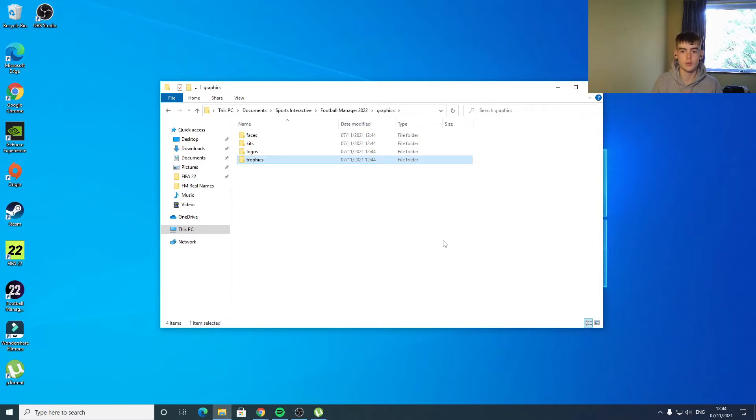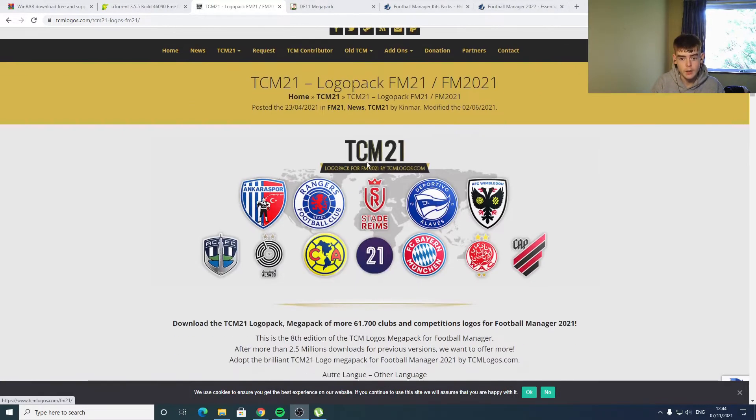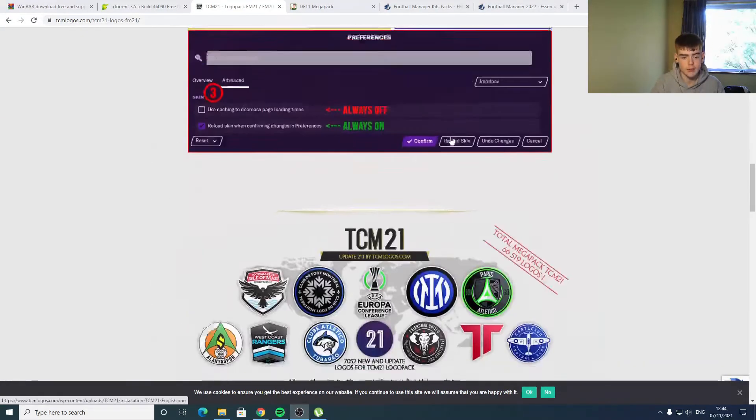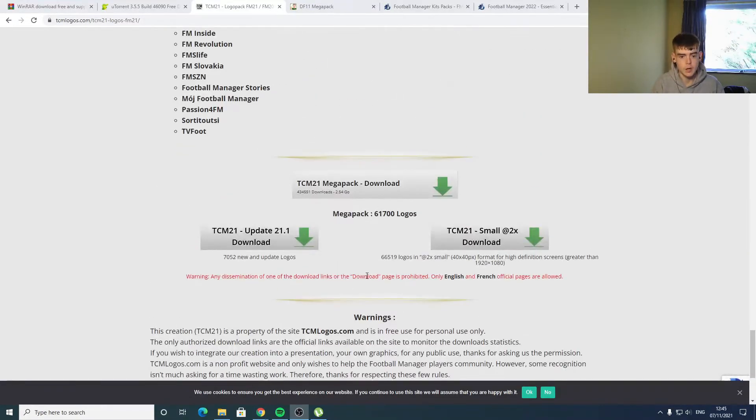Those are all the folders you need to create, and this works for cracked Football Manager 2022 as well. Now it's time to download some more things. The first one is the logo packs — this is the TCM logo pack. It's an FM21 pack but it does work, and it does have an update as well. If we scroll to the bottom, you've got the TCM Mega Pack with the download link.